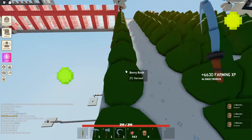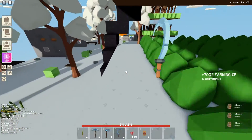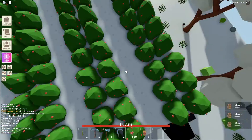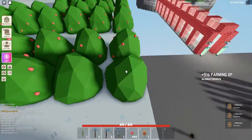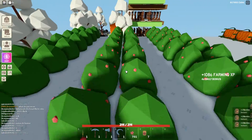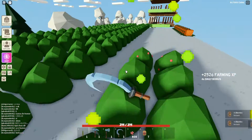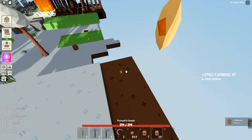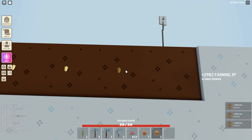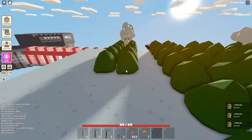So that was the gold and copper farm. You just have to place a drill and put hole totems in front of the drill, and that's what I was showcasing.